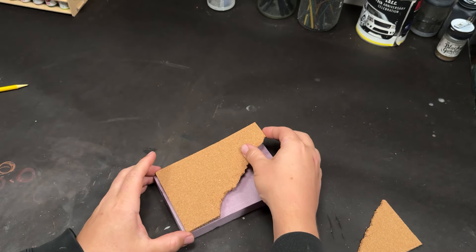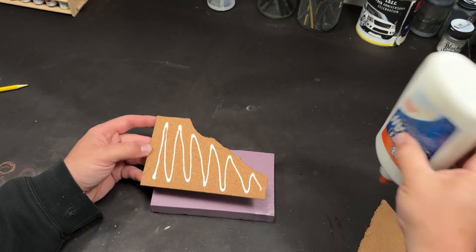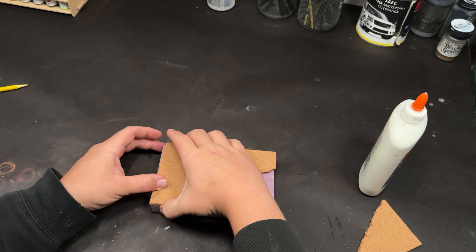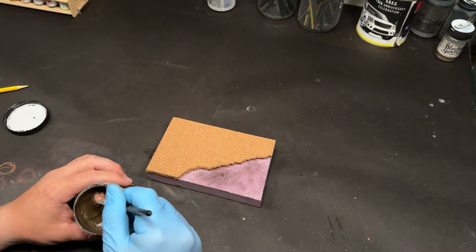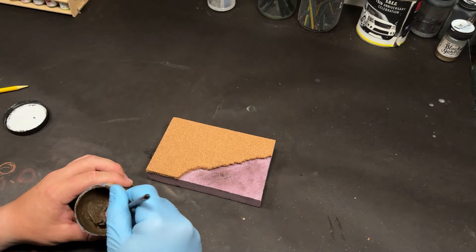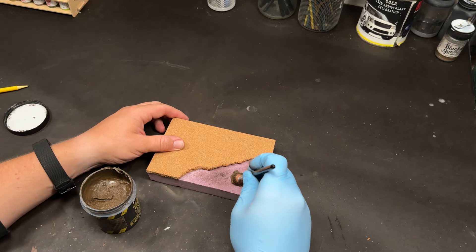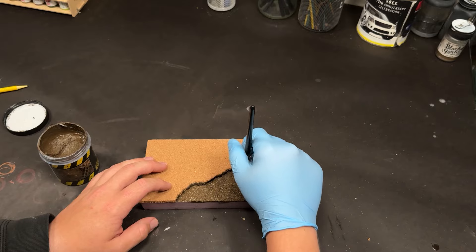I really just started off using some scrap pieces of XPS foam, and I've known for a while that you could use cork for many different things, but I've seen it used for road bases and I wanted to try my hand at it here. I've also been sitting on some AK Interactive's road or asphalt texture paste, and figured this would be a good base for it.